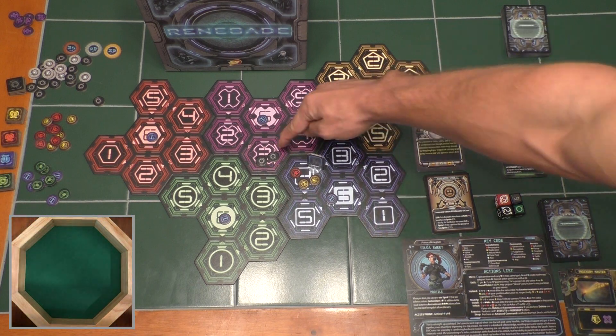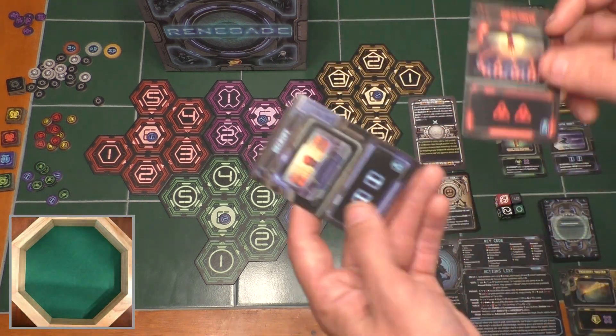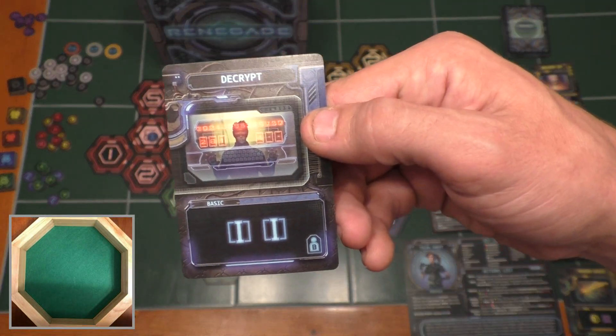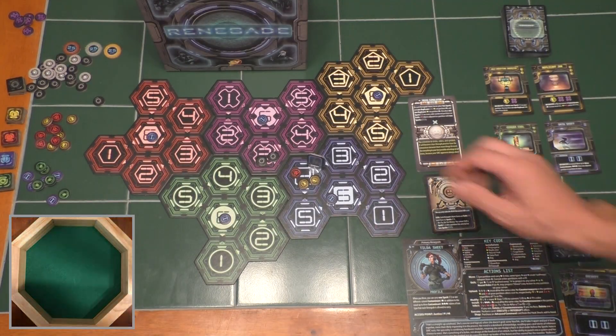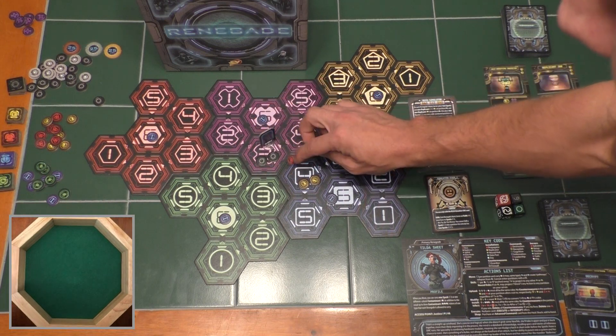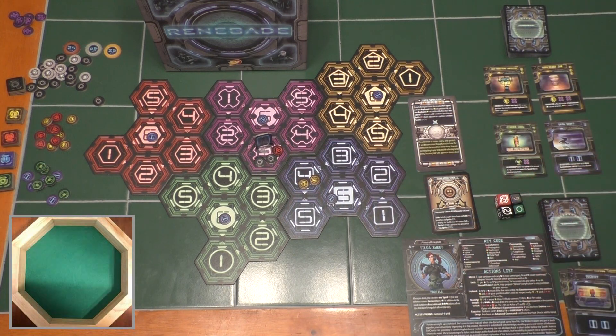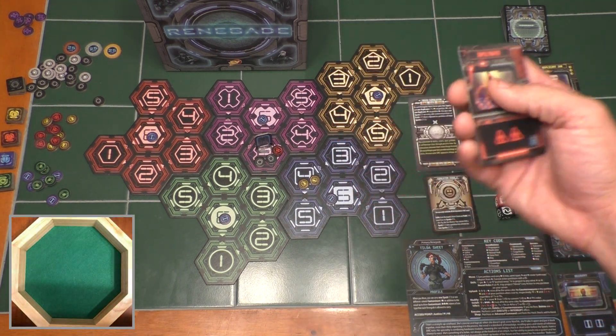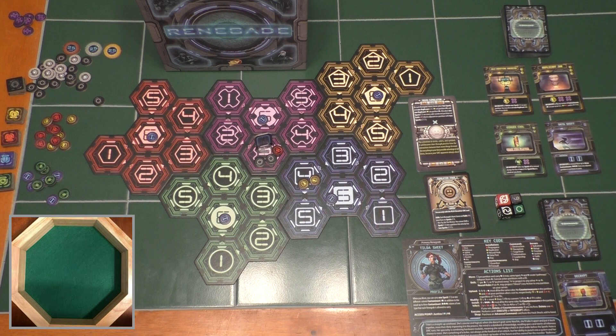Now we want to bring this virus over here and attack these sparks with it. We do that by moving and carrying it with us. We'll play decrypt, which gives us two information commands, and we're going to move here carrying this virus with us. That only used one of our two movement points — the other information command just gets wasted once you don't use it on that particular action. We've got one card left and we're just going to hang onto it. At the end of your turn, you can hold onto up to one card to bring into your next turn.